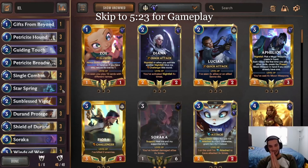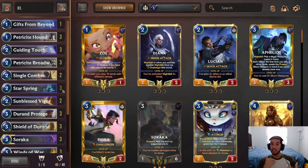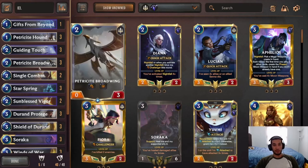So instead of playing Starspring with Bilgewater, now we're gonna play Starspring with Demacia, taking advantage of the formidable units because of how much high health they can have and how they need to be blocked for the opponent not to take that much damage. There are a couple of tools here that allow our units to survive a lot. So this is my version of the deck. Right off the bat, I'm probably first gonna go over the formidable units. We're running the full package here — triple Precious Hound, triple Broadwing.